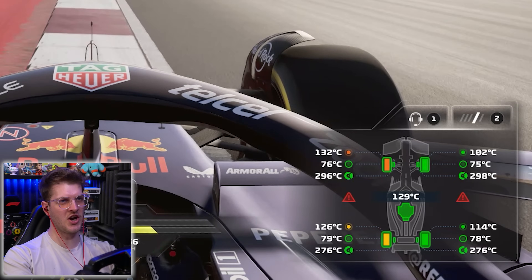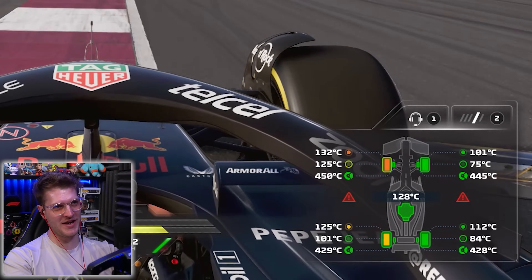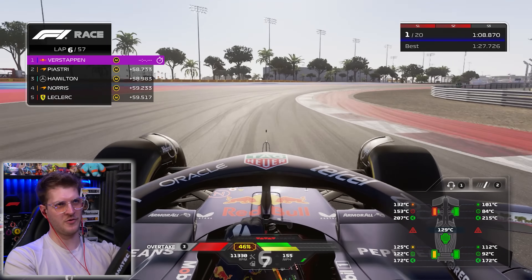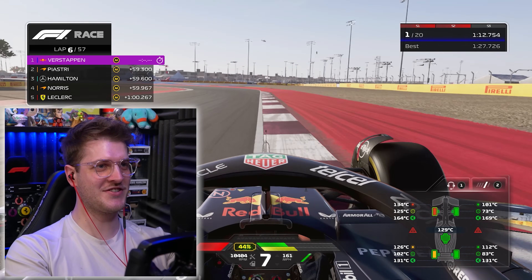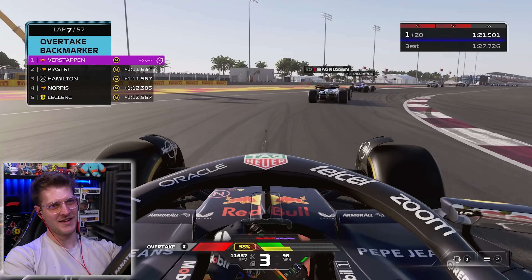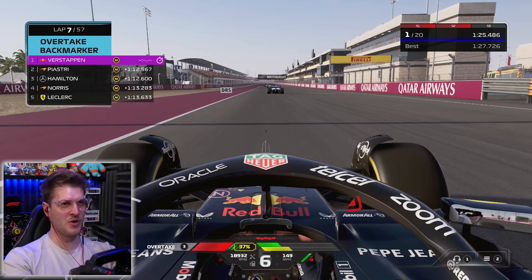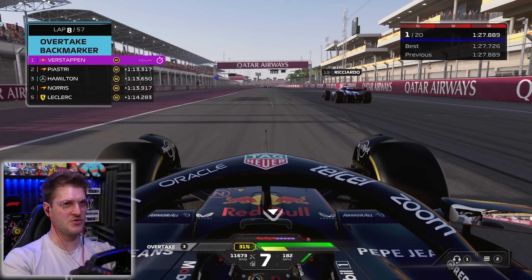My tyre temps are skyrocketing — look at that, 133 degrees. Wonder how hot they get through these corners — oh my God, look at the surface temperature, it gets up to about 180 degrees. Let's get past these drivers quickly. Magnussen's out of the way, Ricciardo will be next — he will also get out of the way. That's good news.